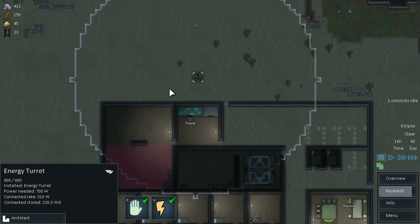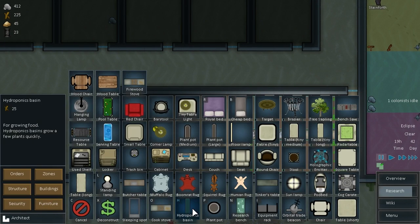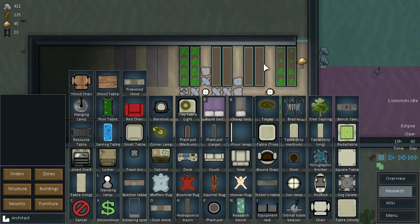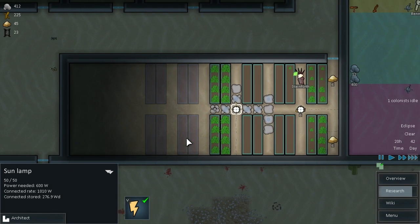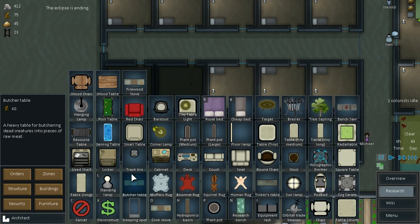Laser gun's done — awesome. We could actually just turn that off right now, we don't need it on. It's just draining power. Let's get some more growing tables put in as well — another group of these. We'll do it like that. I think we could probably move that light there actually. Where's Steroid? He's still in bed, he's not hauling stuff. We need some more standing lamps.